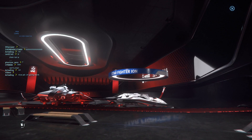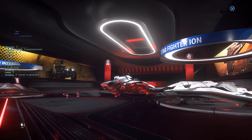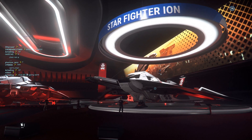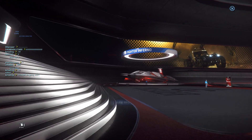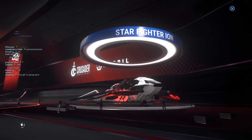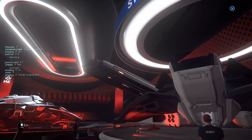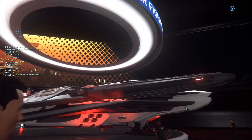In here you can see two Ares ships and also the Mercury Star Runner. This one is an Ares Ion — one of the newest Crusader ships, white in color with a very unique size 7 laser cannon.